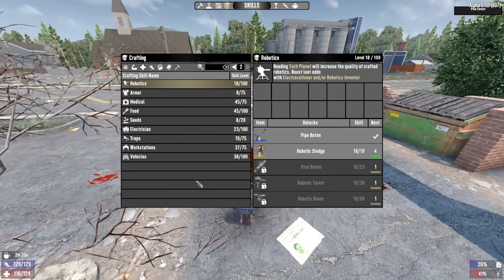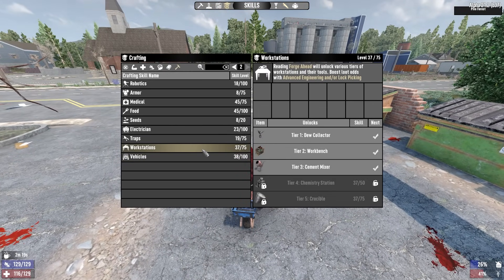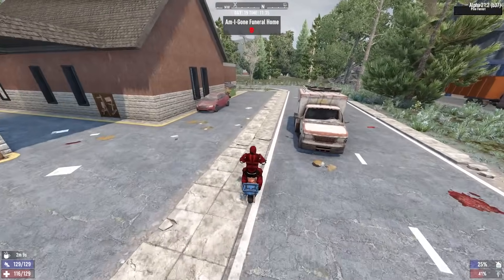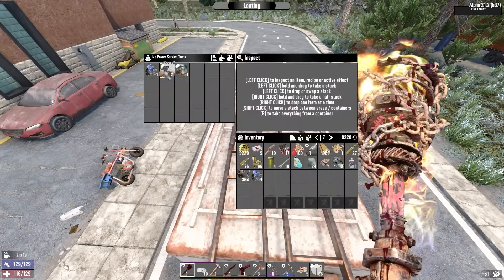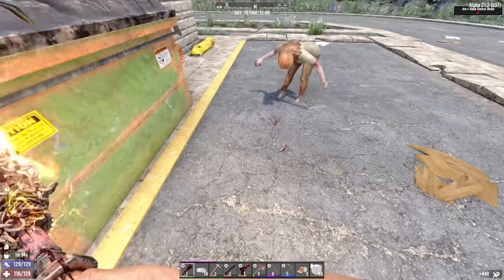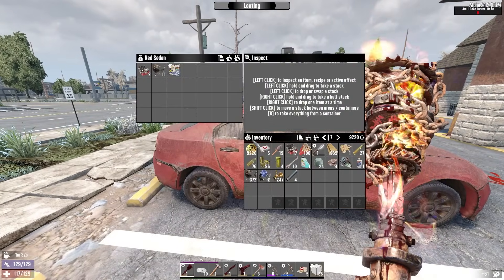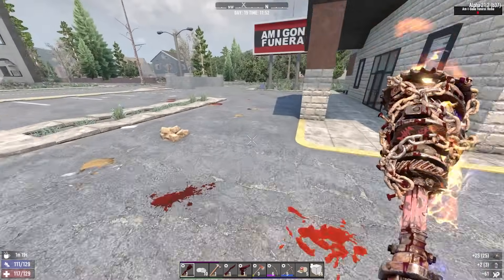The loot in the funeral home is very easy to get to, so maybe we should just do a quick jump onto the roof there and grab that. Cars are also not a bad source of vehicle adventures books, and there's a bunch of them in this POI so I might as well search them. Shotgun book — not what I was expecting but I'll take it. Let's get onto the roof and get the loot.